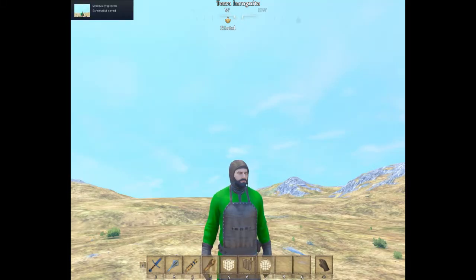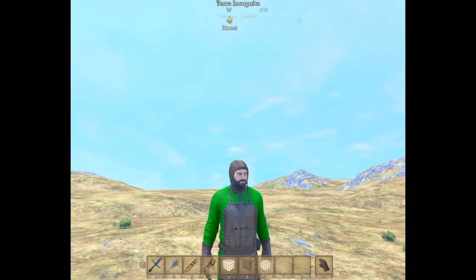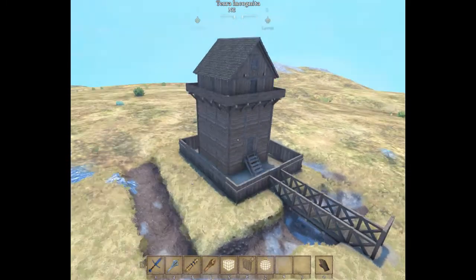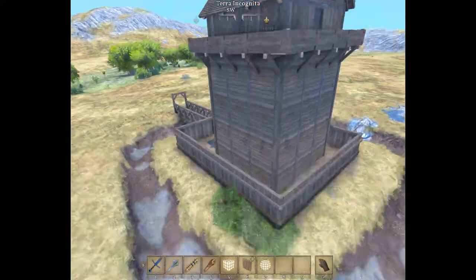This next one is called Wooden Keep by Shilka — S-H-I-L-L-I-C-A. The creator had a moat around it, but the blueprint itself does not come with it — you have to put it in yourself. I put in a rough one as an example, and we'll take a look at that. Here we are with the Wooden Keep, roughly set up as the creator had the moat around it.